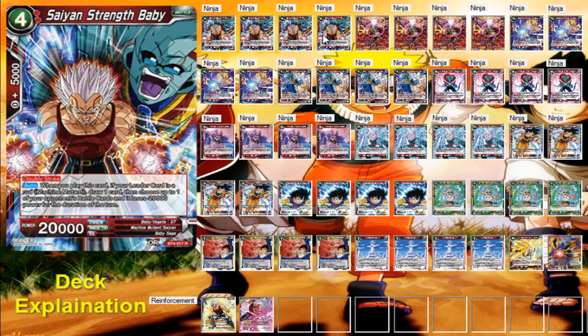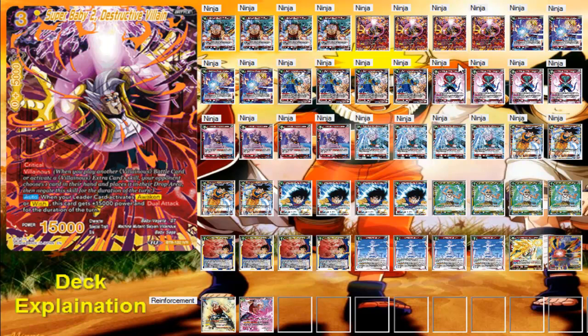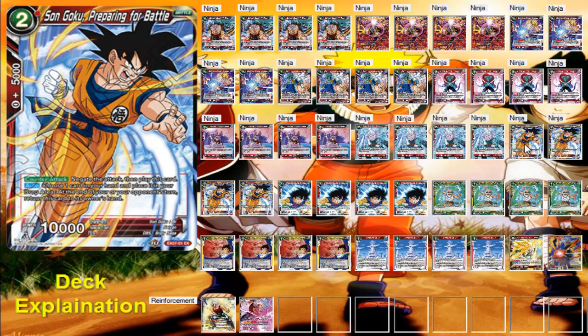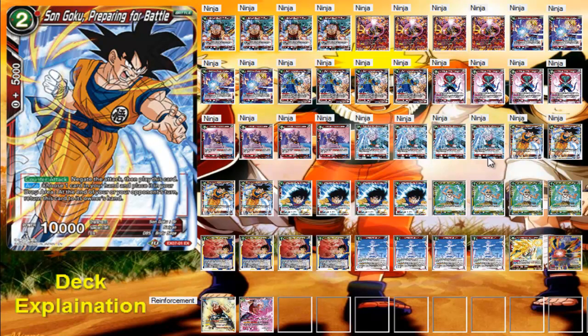There is another four-drop Baby Vegeta card not in this build, but this is an upgraded version of my baby deck, testing out new cards. Of course, we've got Bodyguard Legic, Champa, and E Supreme Kai — my standard win condition cards, or aggro cards. This is obviously an aggro deck. Pretty much all my decks start off with the core aggro. If I have E Supreme Kai, Champa, and Bodyguard Legic in the deck, it's an aggro deck — so now you know.